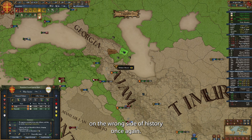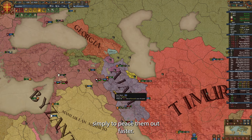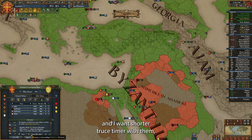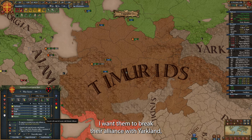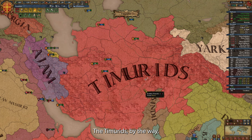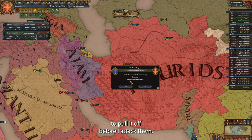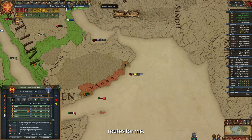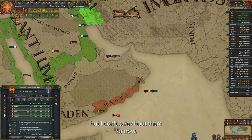Shirvan has found itself on the wrong side of history once again — I'm giving Russia one of their provinces simply to finish them off faster. I haven't made the Mamluks or Timurids cobelligerents in this war, and I want shorter truce timers with them, so I let the Mamluks go just for their money. As for the Timurids, I want them to break their alliance with Yarkand and of course take their money. The Timurids, by the way, are perilously close to forming the Mughals — I wonder if they will manage to pull it off before I attack them. As for Ajam, it's a 100% peace deal opening the expansion routes for me.